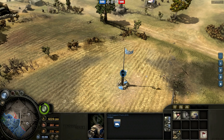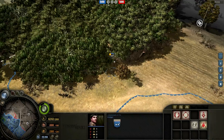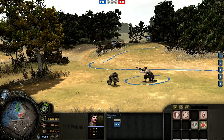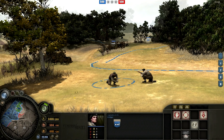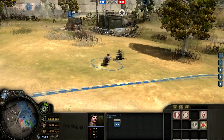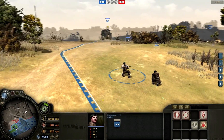Let's move on to talk about how British veterancy works and what's the deal with all of these officers. British units gain veterancy differently from any other faction. Their individual units do not gain veterancy — instead, the officers gain veterancy for the units and then transfer the buffs back to those units. It works similarly to the Cromwell Command Tank, which we'll be discussing later.